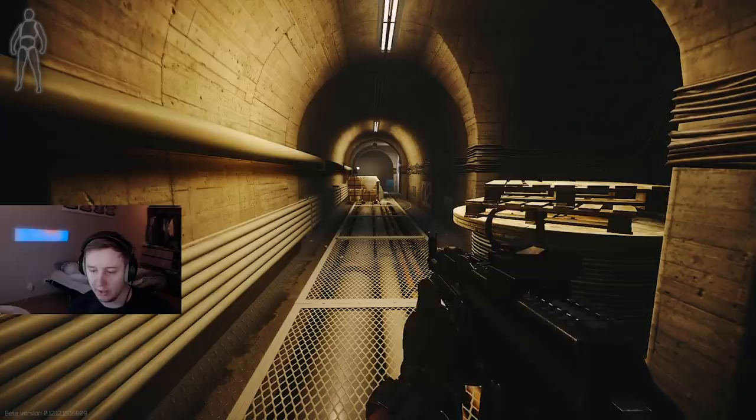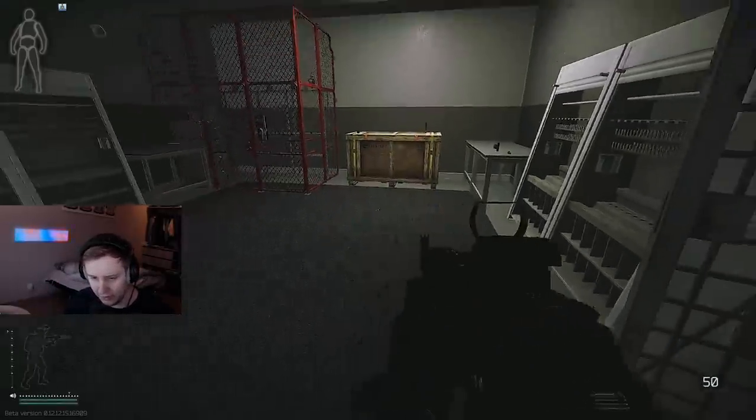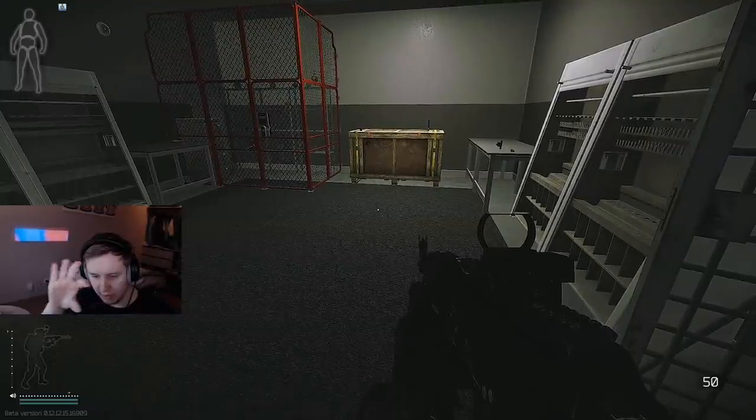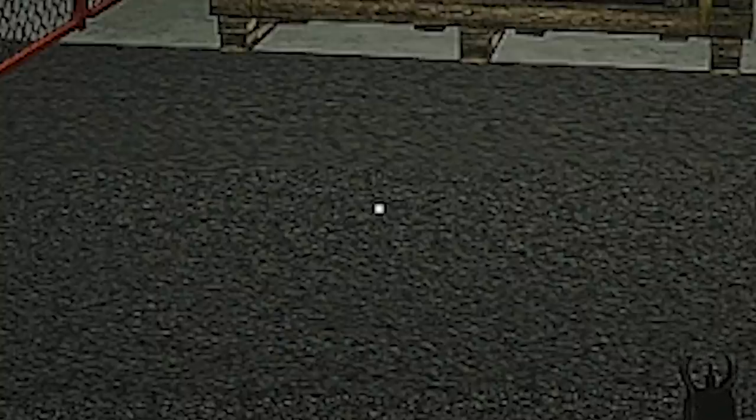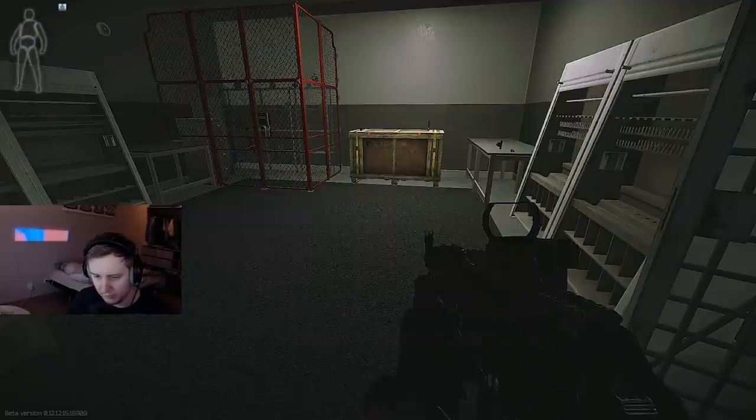There's another area on labs where I saw this for the first time, which made me think something was wrong. Another area where I noticed it is the red room — on the floor right next to the wooden box there's a blurry line. If we increase anisotropic filtering to on, boom, that line disappears.